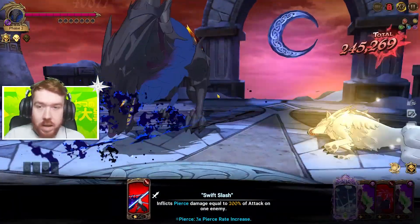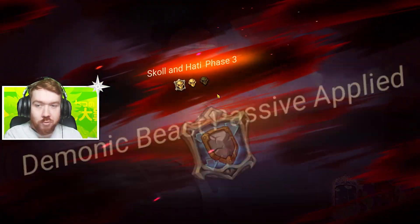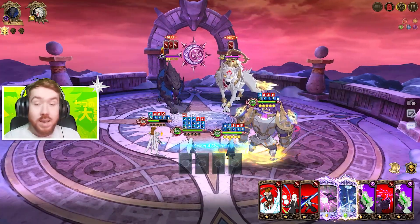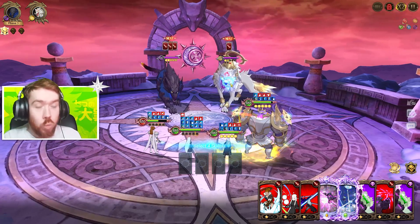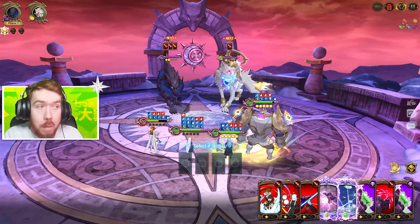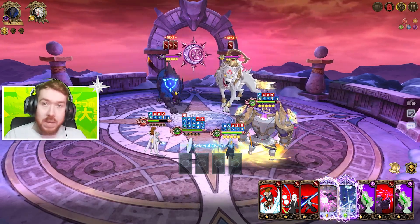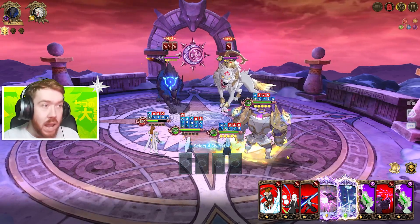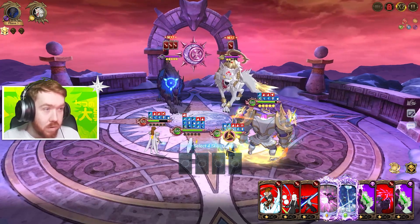Remember the damage cap? That hit was capped — so imagine without a damage cap, that would have probably been around 700k. Normally the reason the abyss build works is because on the last phase the white wolf doesn't have a damage cap, so you'd do like 1 million damage to him but only 200k to the other. Overall the abyss damage stacks up to around 600k–900k. Now that neither of them has a damage cap, it should be even more correct.